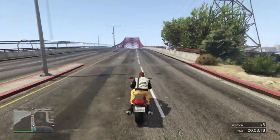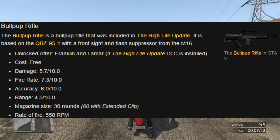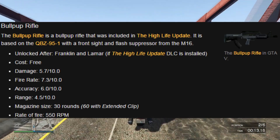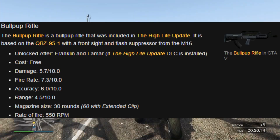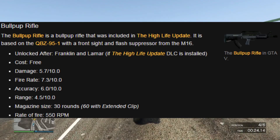I'm going to post a screenshot on your screen, you can read along if you want. So the gun is the bullpup rifle. The bullpup rifle is a bullpup rifle that was included in the High Life update. It is based off the QBZ-95-1 with a front sight and a flash suppressor from the M16. It was unlocked after Franklin and Lamar, but that's if you have the High Life update.